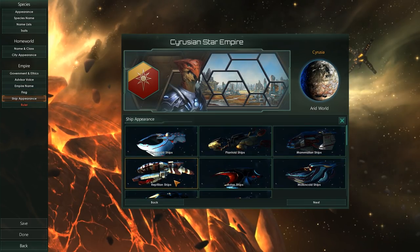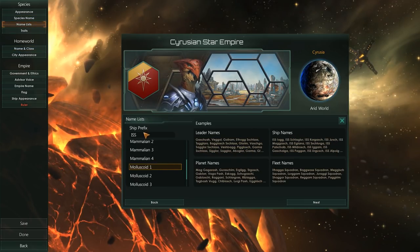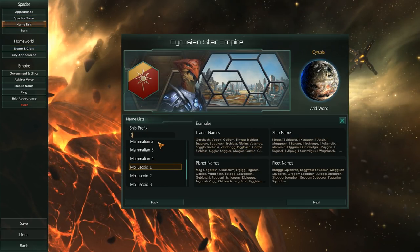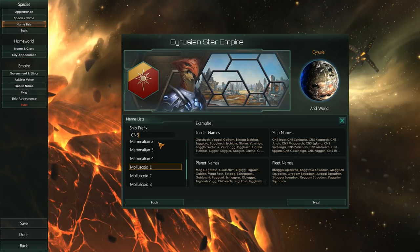Ship appearance — we are going to be reptilian. Before we get carried away, we need to go back to the name list and change our ship prefix. It is not going to be ISS — it is going to be Cerusian Naval Ship, CNS.